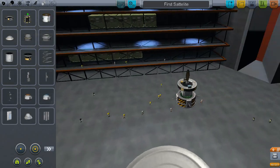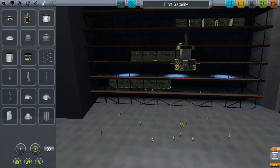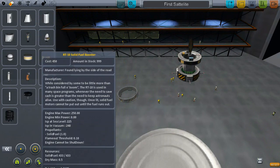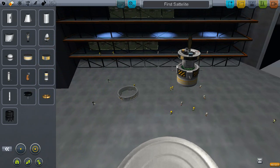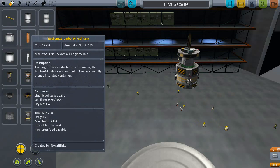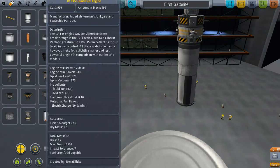So next, what we want to add is: since we have the basic satellite down, I think I also want to add an RCS fuel tank to help move around in space. So let's add an RCS tank and the blocky thrusters for it. And then let's add a double fuel tank for a vectoring engine, right here, and a vectoring engine.